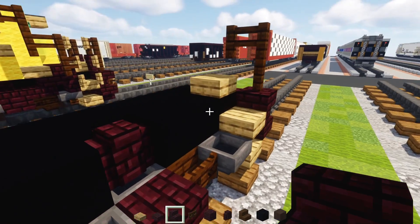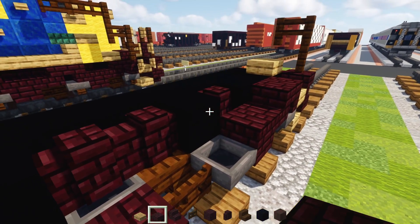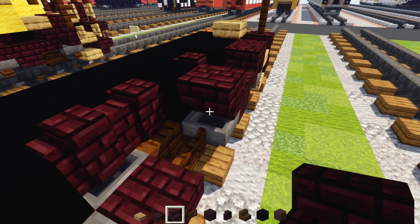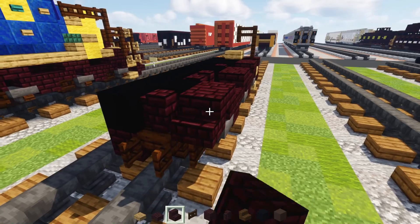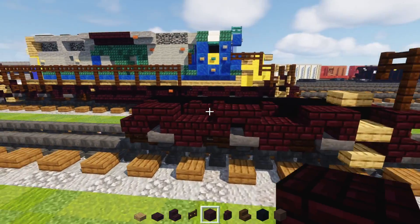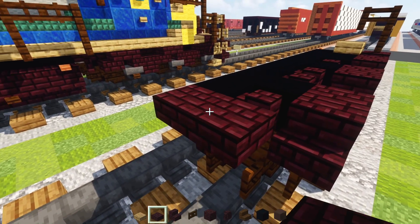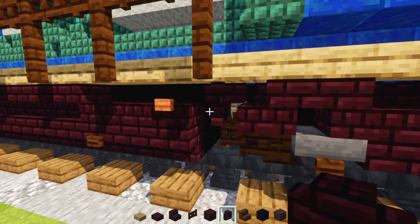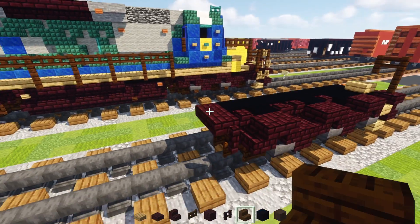On top, add nether brick stairs upside down, right side up, then a slab. Stairs upside down, right side up, slab. Upside down stairs, right side up stairs. Then add a nether brick slab two blocks wide, and a nether brick fence in this little corner like that.